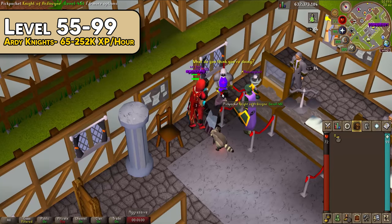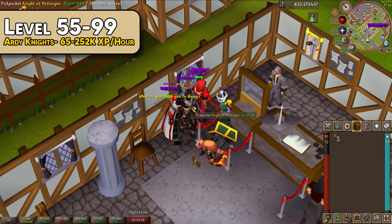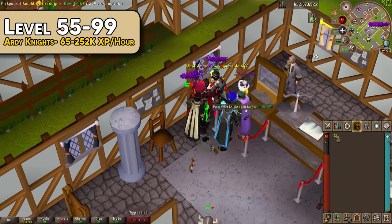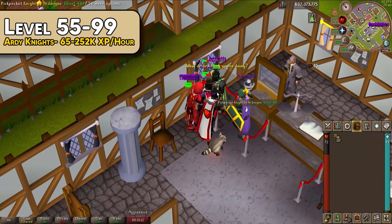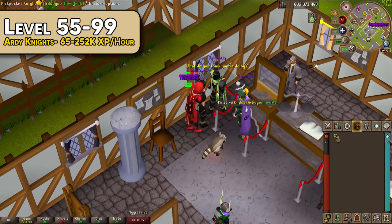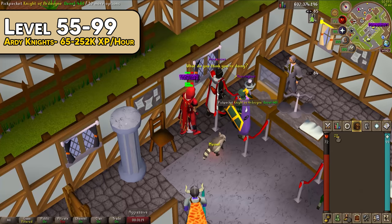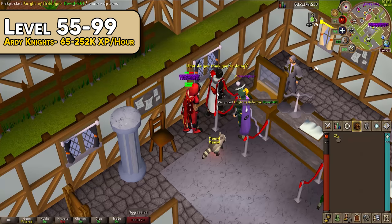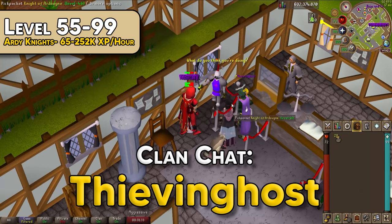As a quick alternative, from level 55 to 99 you can pickpocket the Knights of Ardougne. It's highly recommended to have the medium Ardougne diary done, the full Rogue's outfit, a dodgy necklace, and the shadow veil spell. With all those perks active you'll make around 15 million GP from level 55 to 99. At level 95 you stop failing pickpockets and you'll get around 252,000 XP/hr. Knights need to be lured, but you can generally find a world where someone is already doing this via the Thieving Host clan chat — just tip your splasher for their time.